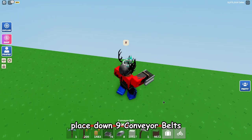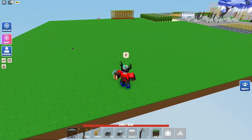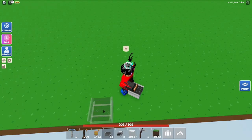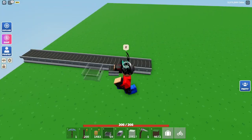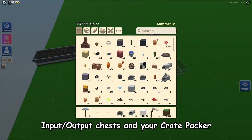What you're going to do is place down nine conveyor belts in a big grassy area just like this, because you're going to need a lot of room for this. Get your conveyor belts and place down nine just like that — nine conveyor belts.